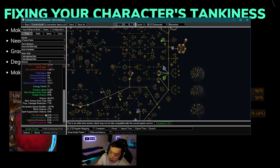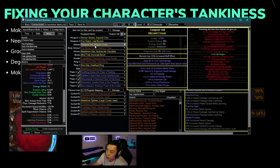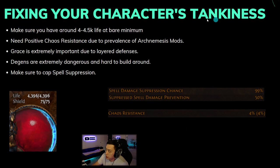Capping spell suppression is another huge thing. A lot of people end up with 20 to 40 spell suppression and call it a day, but you should prioritize getting to 100 as much as possible. Without 100 spell suppression you're going to get one-shot a lot. Spell suppression is really an all-or-nothing kind of stat — getting to 100 will make your character feel infinitely tankier. If you're not using Brass Dome it should be relatively easy since you can get 30% on your chest.